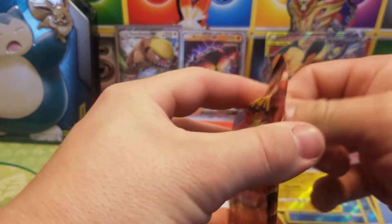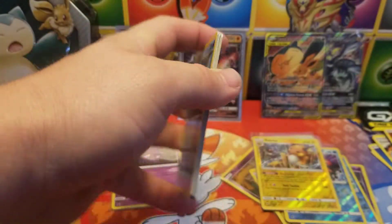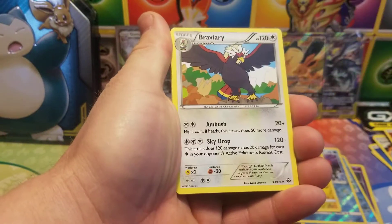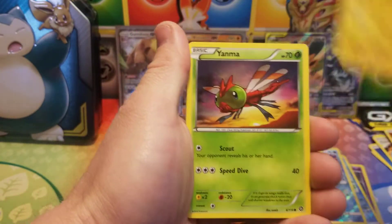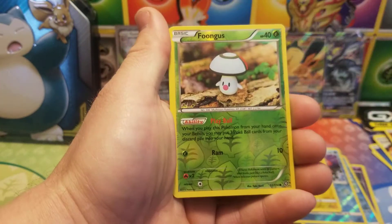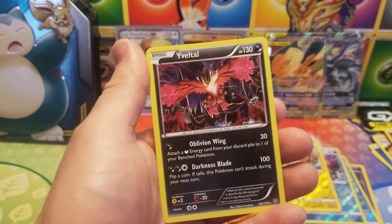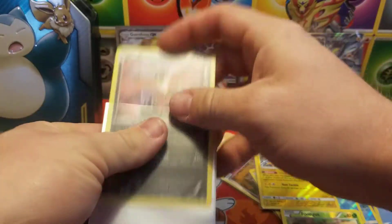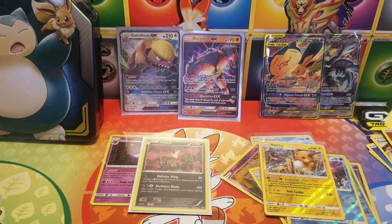XY Steam Siege — let's not do the card trick wrong this time. Let's make sure we do three, not four like last time. Code card. We got Crobat, Armor Fossil, Mantine, Mareep, Yanma, Chimchar, Bergmite, a reverse Phantump, and a holographic Yveltal. We always have trouble pronouncing that one — we had an amazing rare Yveltal when we opened the Shining Fates ETB. Very nice holographic — second holo of the day. We also have the reverse holo Phantump.